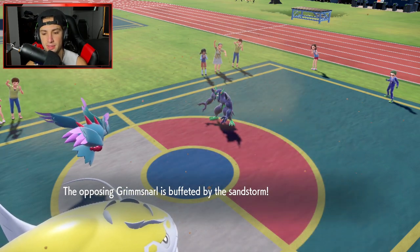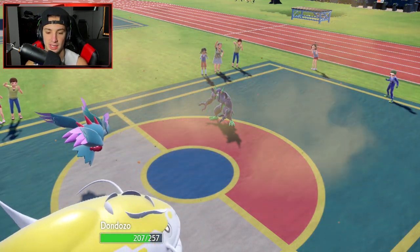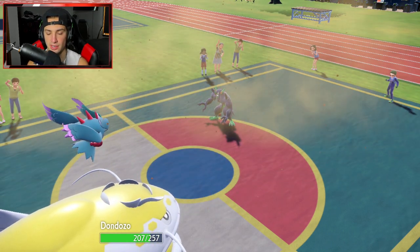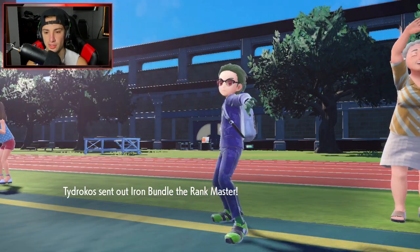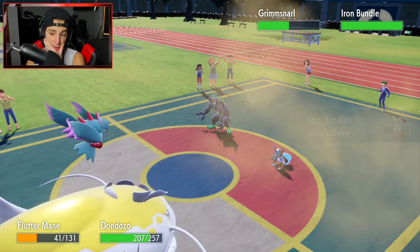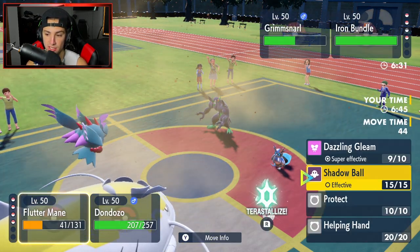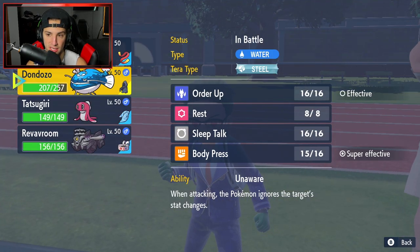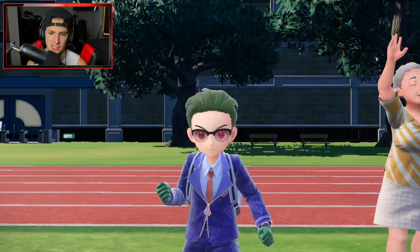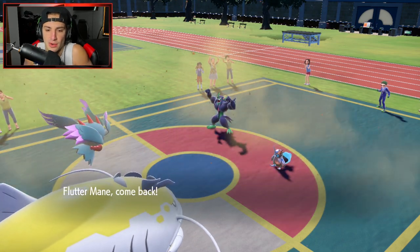Flutter Mane is chilling. We could swap to the Tatsugiri if we want to and save Flutter Mane for back end. Sandstorm is a little bit of a problem - we don't like it. Iron Bundle is going to come out. Body Press would be a solid play. I want to swap into Tatsugiri, and its Tera type is Steel - that is perfect. So we're going to swap to Tatsugiri, Terastallize, and throw a nice Body Press right over onto the Iron Bundle, even though I think he's going to put up a Reflect.